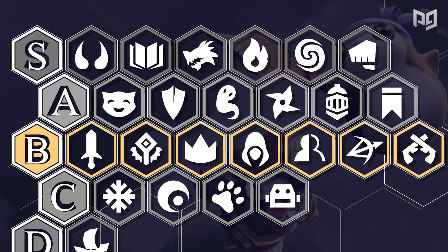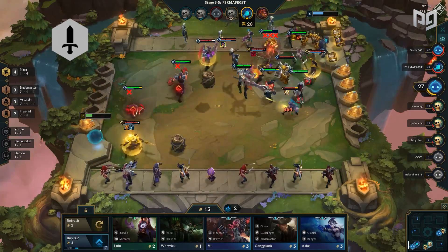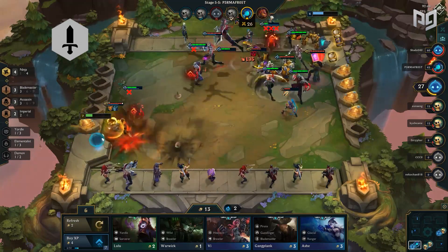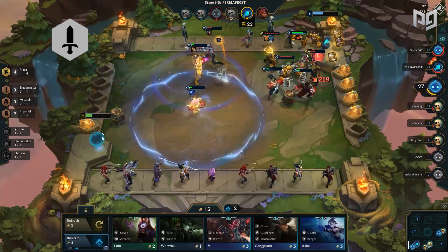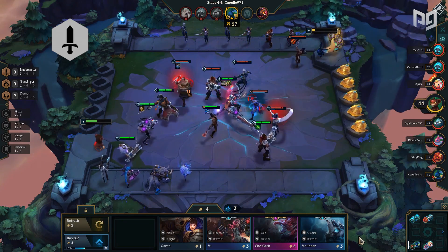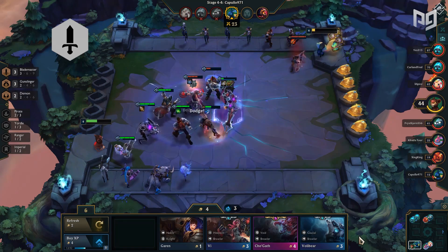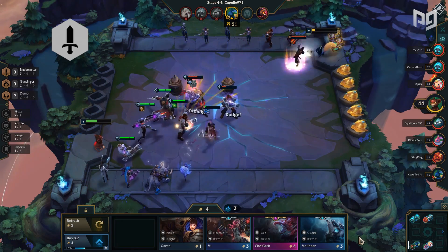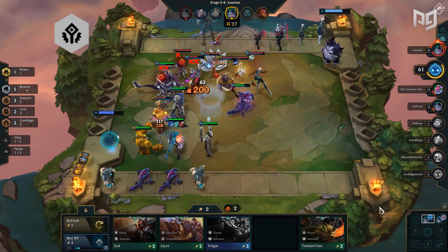B tier synergies — B stands for below average. In this list we have Blademasters, Hextech, Nobles, Assassins, Shapeshifters, Rangers, and Gunslingers. Blademasters are first, being decent but nothing worth building around completely. Draven, Aatrox, and Yasuo are decent blademasters but get outmatched by other hyper carries. They can utilize on-hit items decently and synergize well with Gunslingers for a glass cannon team, but blademasters are not too favored in this meta.